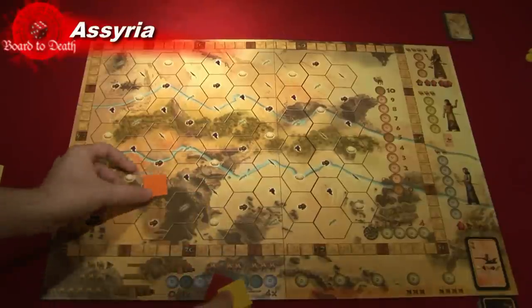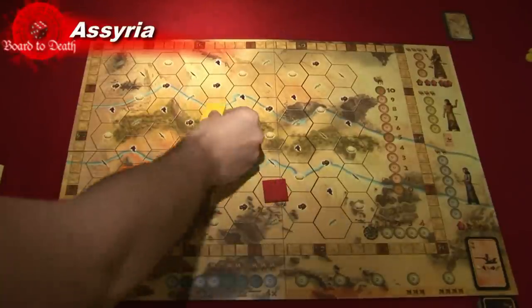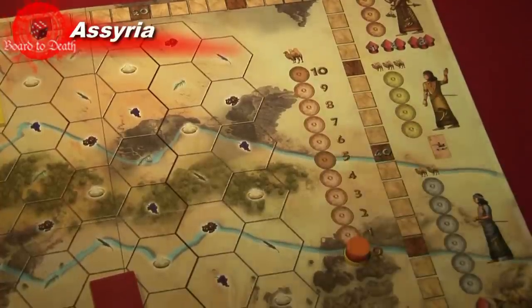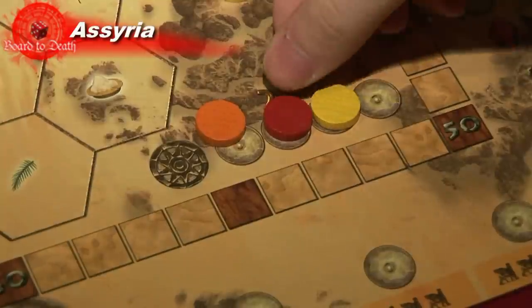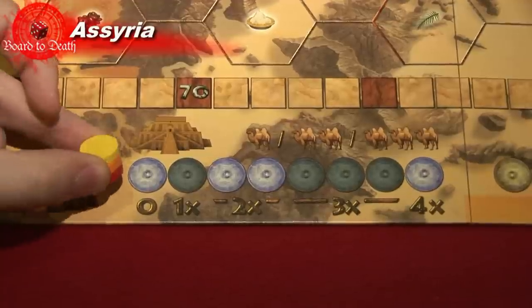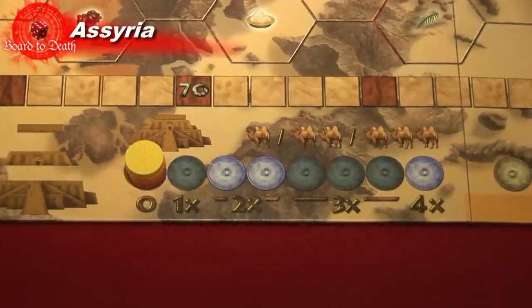Each player places a temple base in the starting location shown in the rulebook. Then each player places a disc on the camel track, the score track, then each other's discs are shuffled and placed randomly on the turn order track. Each player also receives one food card. You are now ready to start the first reign.